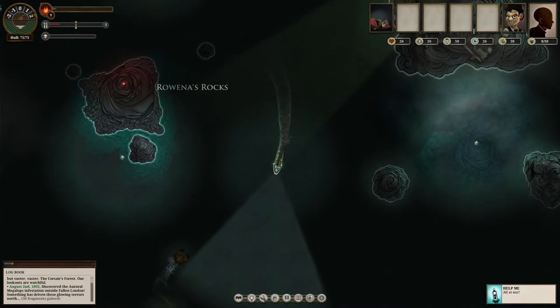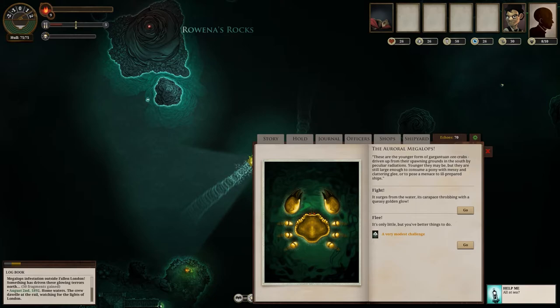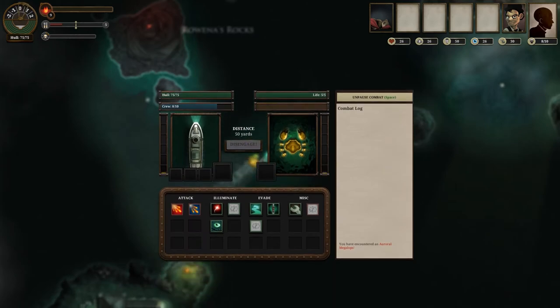Here's a crab — let's get into some combat! We can choose to flee or fight. This is a giant crab, an Auroral Megalops. We'll fight it. The combat system is currently paused. You've got two bars on either side — I'm trying to fill my bar by illuminating the crab. I've got Potent Flares, Flares, and Seek, all with different cooldowns. We'll go with Seek, and once the bar fills, we can attack.